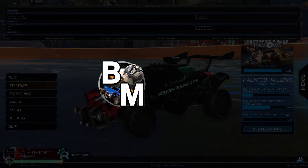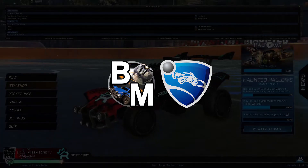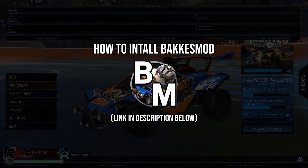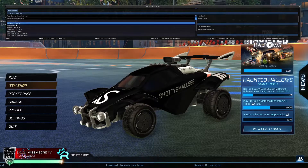You'll first want to make sure BakkesMod and Rocket League are open. If you haven't already installed BakkesMod, watch my how-to-install BakkesMod video — you can find the link in this video's description. Once you have done that, you can proceed to the first step of installing Alpha Console.